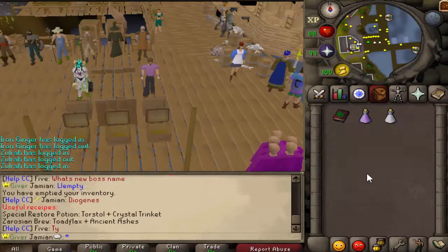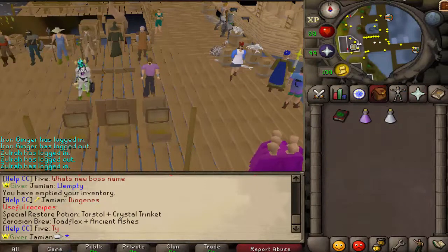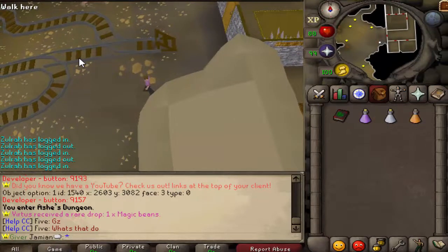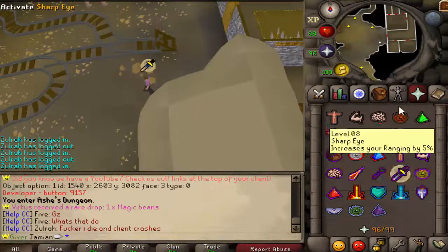Then you have the Zorossian Brew, which is a little different. So we're in Ashes Dungeon, and this is a place where your prayer doesn't drain normally. If we just whip on Protect from Melee, you can see it's going down pretty quick.